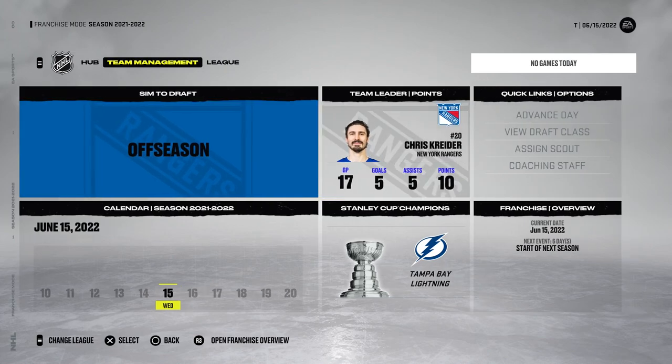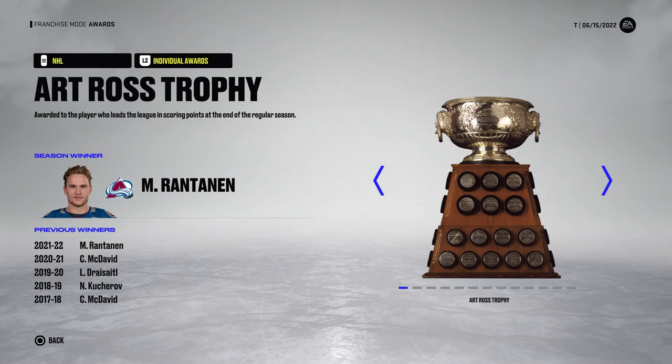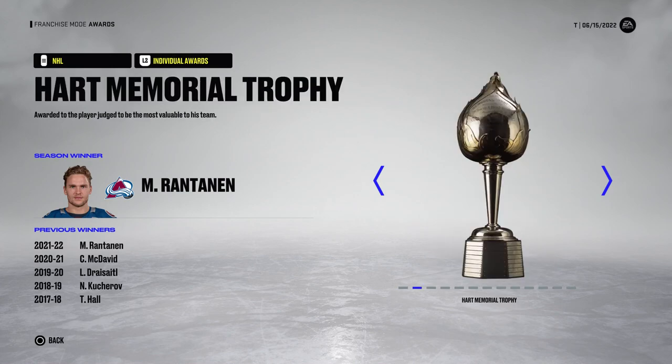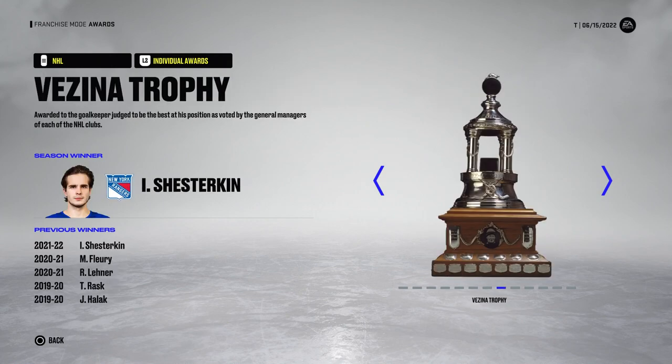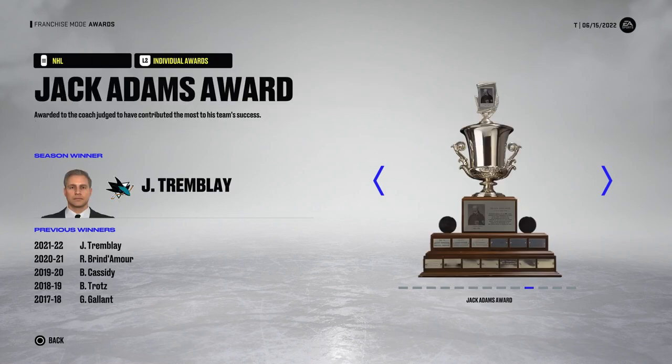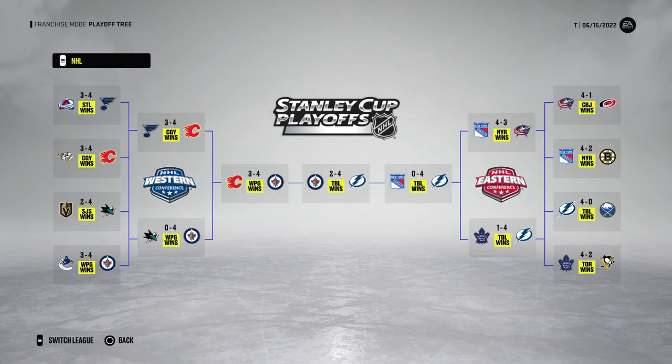Let's check out the awards. Rantanen gets the Art Ross and the Hart Trophy. Josi wins the Norris. McKinnon gets the Lady Byng. Bunting with the Calder. Vasilevsky with the Conn Smythe. Igor wins the Vezina and the William M. Jennings. Tyler Myers gets the Masterton. Tremblay with the Jack Adams. Kopitar gets the Selke. Ovechkin wins the Rocket Richard. Tampa went to six in the Stanley Cup Finals against Winnipeg - convincing win. At least we got the President's Trophy - I believe that's a first. Thank you guys for watching, keep giving me team recommendations, I'll see you soon.